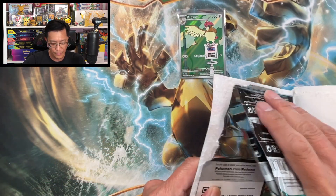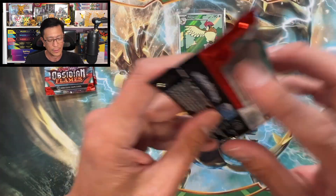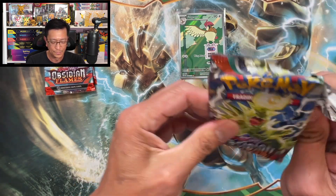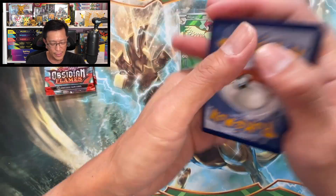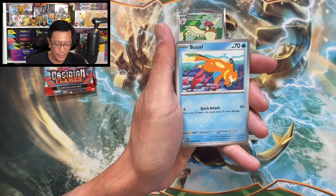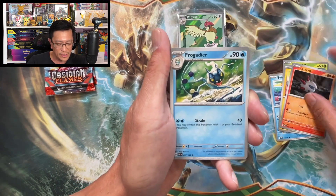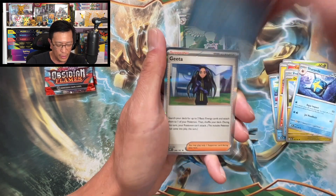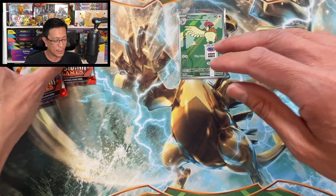First three-pack blister — there's the code. Let's keep the fire burning, let's pull some fire! Here we go: water energy, Wizzle, Bounsweet, Magnemite, Larvesta, Frogadier, Drampa, Sharpedo, Bunnelby, reverse holo, Kubfu, reverse holo, Gholdengo holographic.